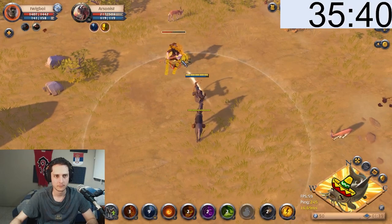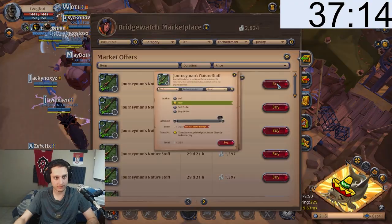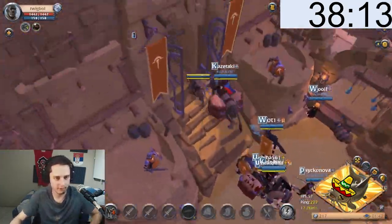We ran from the starter town to the city killing every mob in the way for extra money. We sold our mules and we bought a tier 3 nature staff and a torch. Now our goal is to unlock tier 4 gear as fast as possible.